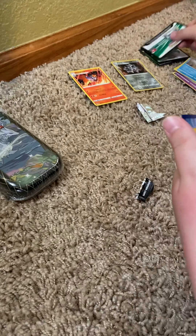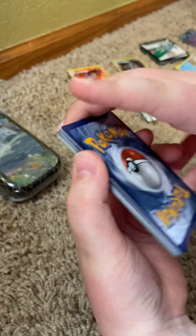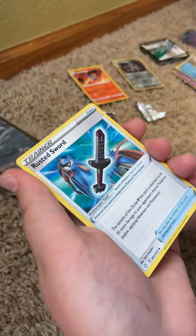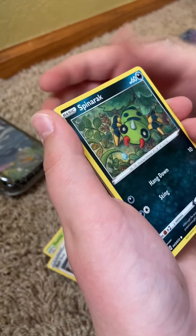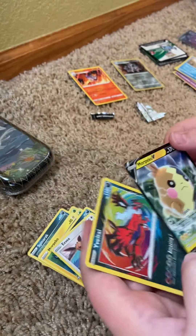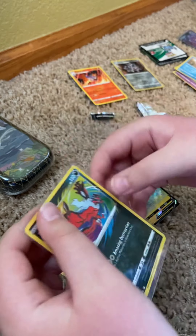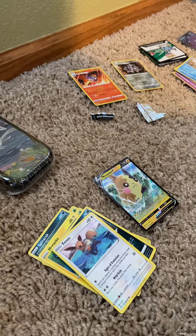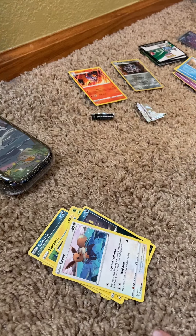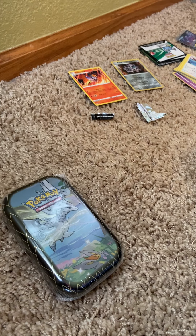One, two, three, four — one, two. Energy: water, psychic. Rusted Sword, Dartrix, Ball Guy, Spinner, Rowlet, Morpeko, Nickit, Eevee, Morpeko V — and Yveltal felt so amazing rare! I think I have that one — I'm not sure if I have the Vivid Voltage version or that one as well. I'm going to start doing the card trick for Shining Fates — four from the back, then switch the reverse slot with the rare slot.